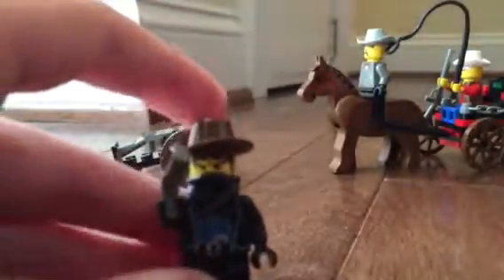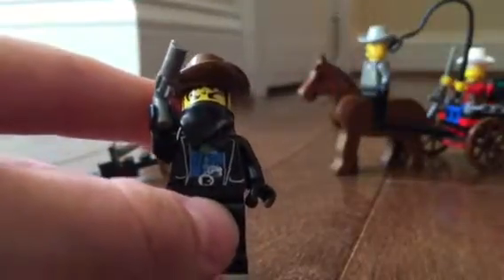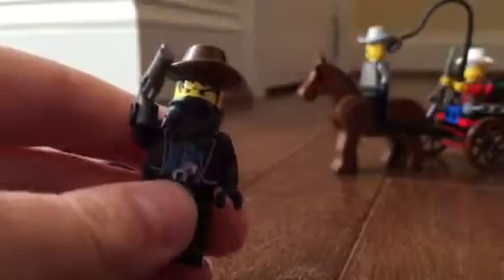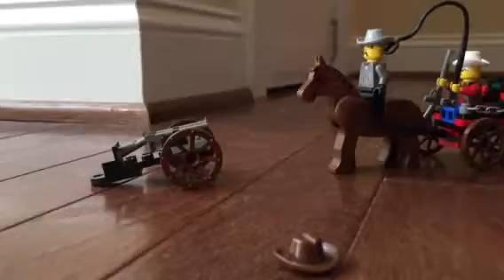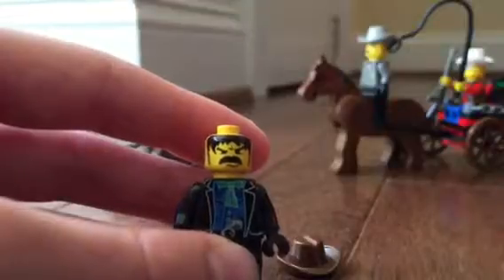The next figure we get is called Black Bart. He has a blue shirt with a pistol tucked in there, and he also has a brown hat with some black hair, and a mean looking face. Here's his face — he doesn't have a nose because his mustache is covering it up.